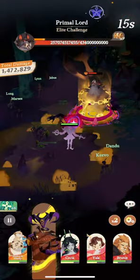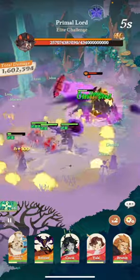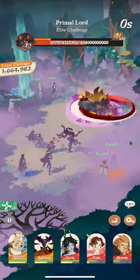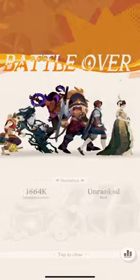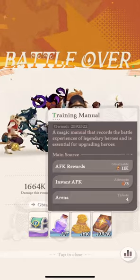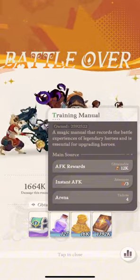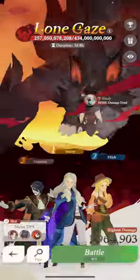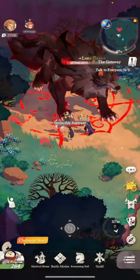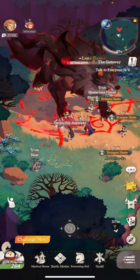We're only at wave 6, doing less damage than before — I think we needed the hero who lowers the boss's defense back in the lineup. Brutus is another option to swap, but the healing from Smoky alone keeps everyone alive. I didn't make it past 10 waves, but look at the resources you get from this — 1.3 million training manuals. That's what's going to help level up your heroes.